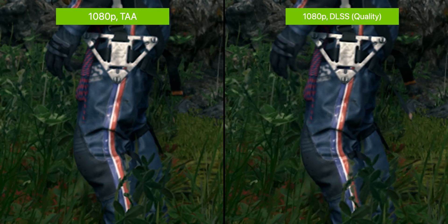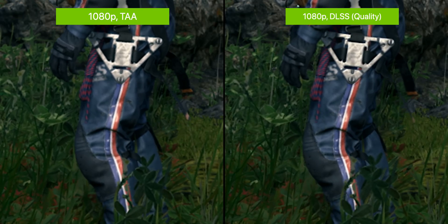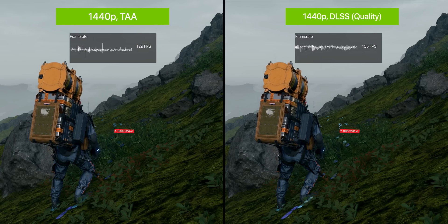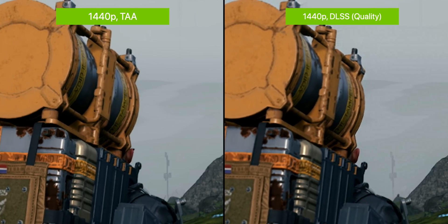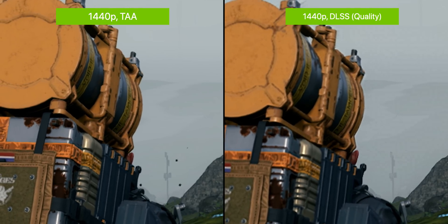That's definitely good because DLSS is rendering at a lower-resolution image to start with, giving you more performance. At 1440p though, DLSS doesn't look as good as TAA in Death Stranding — detail is smoother and more washed out, and the distant terrain blockiness is still there.